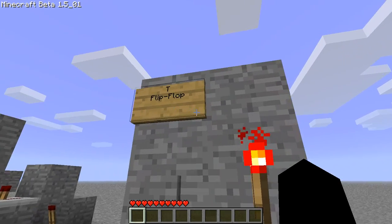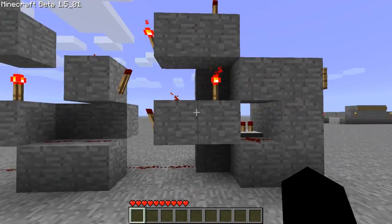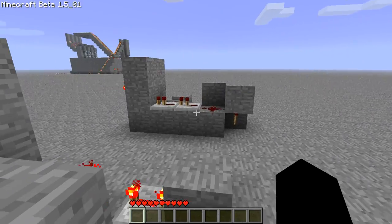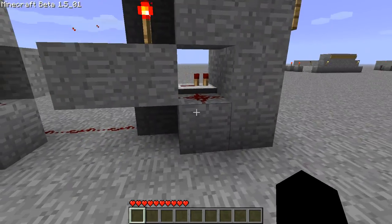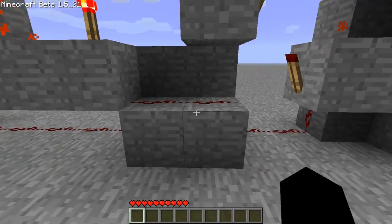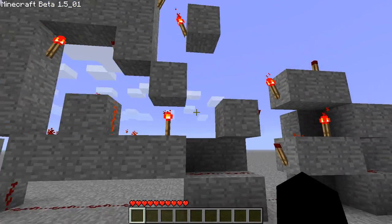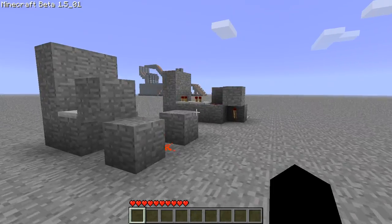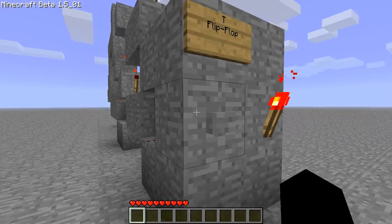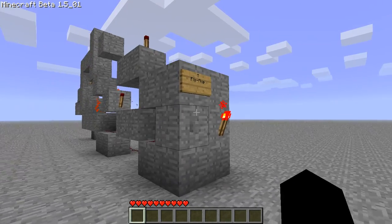Now this is the T flip-flop. For the T flip-flop to work, you actually have to have a monostable circuit — that's this thing right here. As you can see, it's way bigger than these.